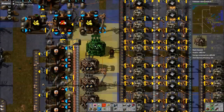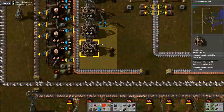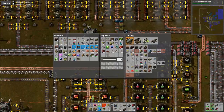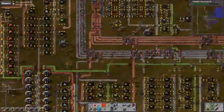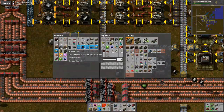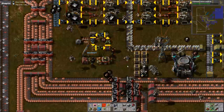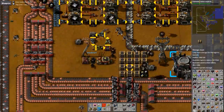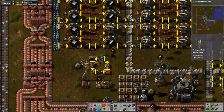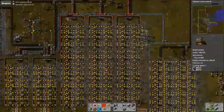Actually, throw a few more in here. I think I figured out why the bots are hanging up so much — I think we ran out of storage chests. Oh, that would make sense. Yeah, we haven't added any for quite a long time. So it can definitely be a good idea to set up a huge central storage area or multiple storage areas throughout the base, because otherwise the robots just sit around and won't do anything because they have nowhere to put stuff.